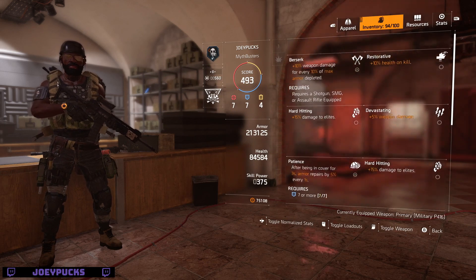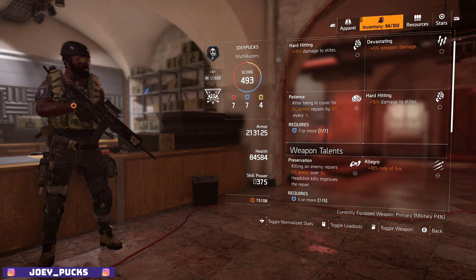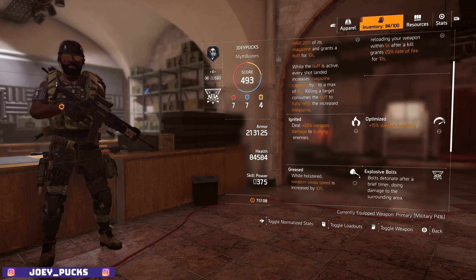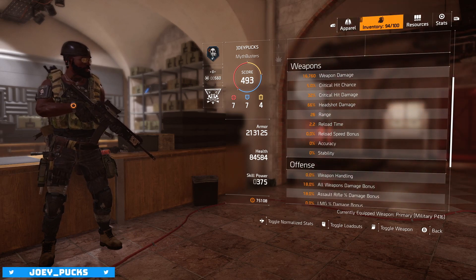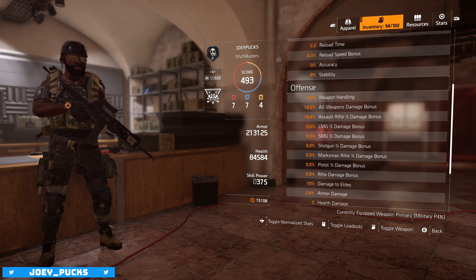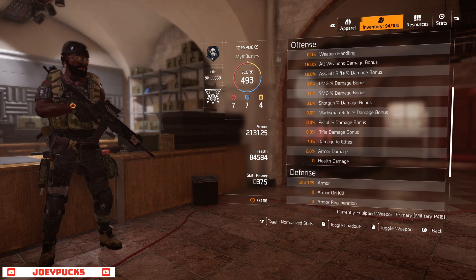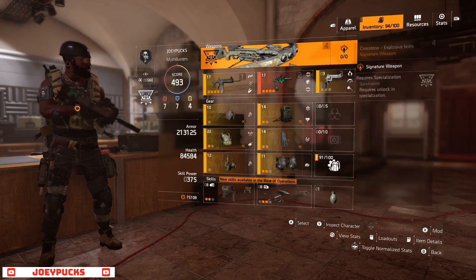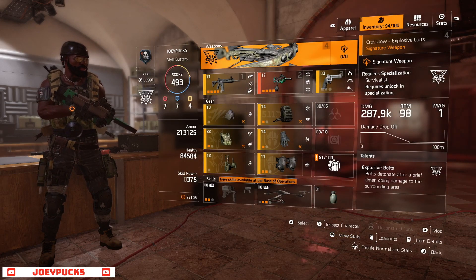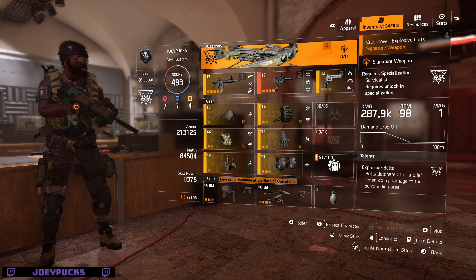If I go to my summary page, remember we're at 774. You see the armor, the health, the skill power, and what I'm running for my talents. Getting into the actual hard numbers, you see what I've got for weapons and offense: 18% all weapons damage, 18% assault rifle damage, damage to elites, armor damage, and then the defensive stats. As the new update comes into focus, we'll have a better sense of what works and what won't work.